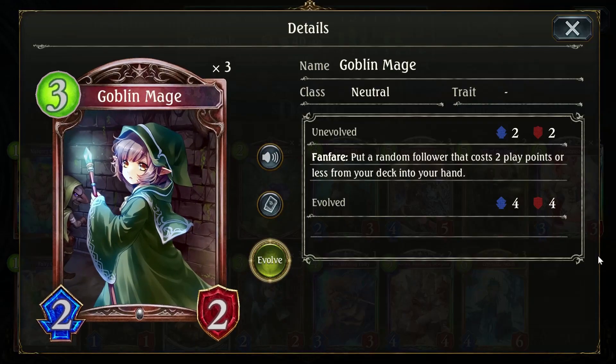Goblin Mage is one of the unsung heroes of the deck — it will always draw you a roach. You'll find variations on Rhino Roach out there that have one-drops and two-drops that aren't roach, and I think that's terrible because Goblin Mage will pull one of them. This is so much better: if you ignore having one-drops and two-drops that are minions, your deck just don't do it — just keep Rhino Roach as your only two-drop. Goblin Mage will always keep you happy if you do that.